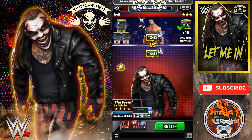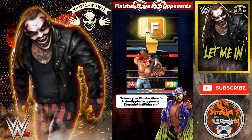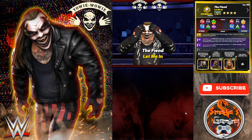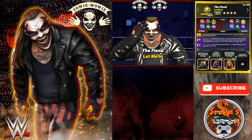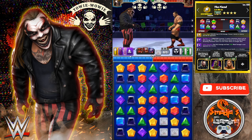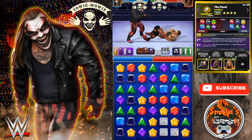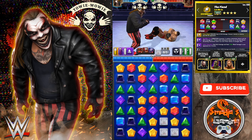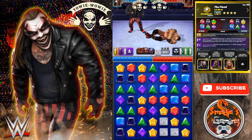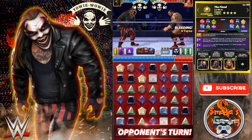Let's face Bautista for our first bout. Normally, the bleed move will be ready for turn 1. Nice little intro here with The Fiend. So the bleed move is ready — let's use it, the Lariat Clothesline. For 6 turns, Bautista will bleed for 21k+. Let's choose the yellow match here so that next turn my finisher and my submission will be ready.